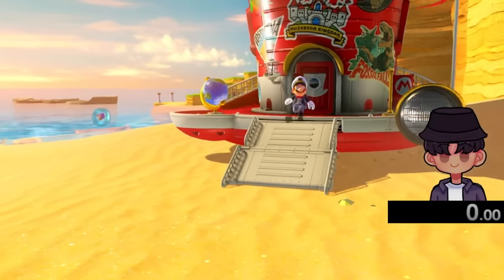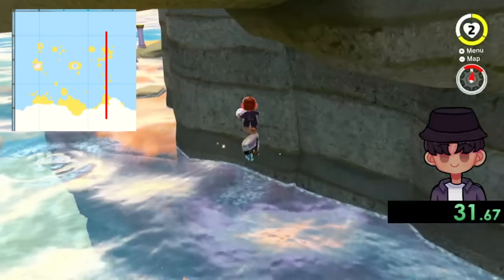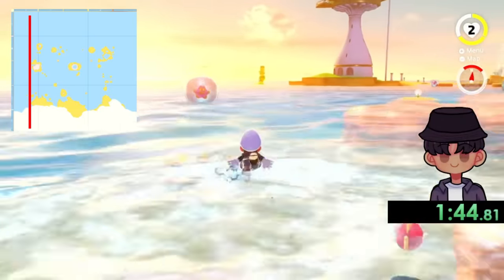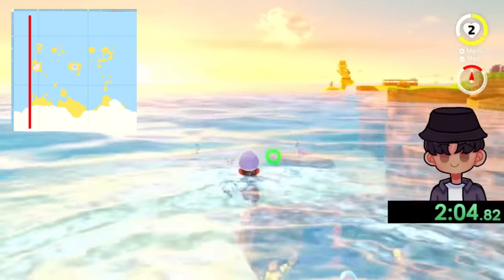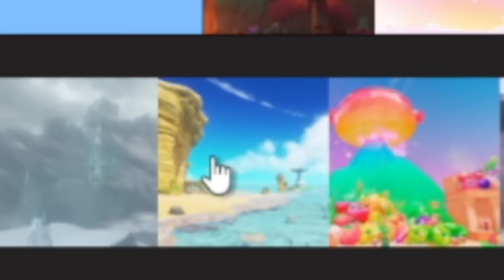Seaside wasn't going to be difficult, I said. It would be easy, I said. And I was right. After making a bad line the first time, I simply adjusted it from the very right of the kingdom to the very left and swam across to the other side. It didn't help that this would have been even faster and easier with the gushions, so Seaside easily swims its way into baby tier.